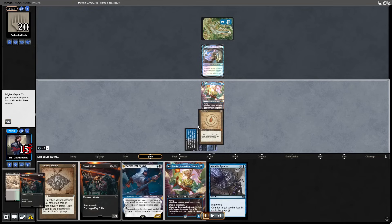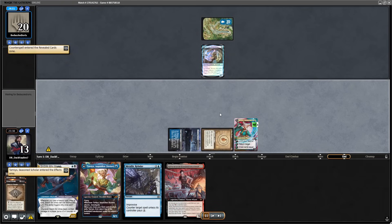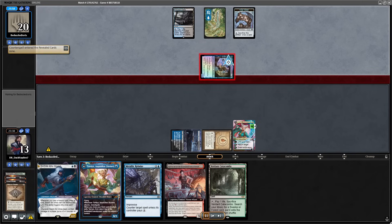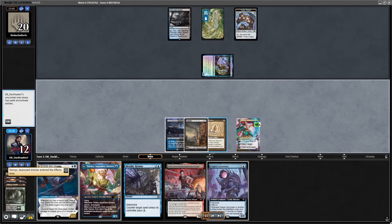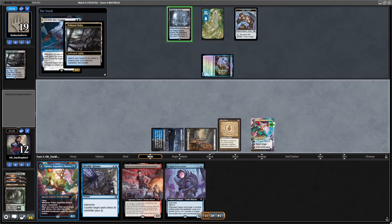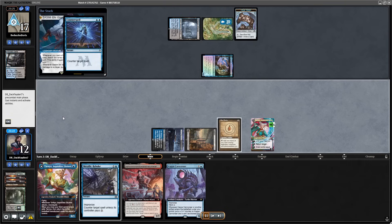Tamiyo on turn 1 — I also played Mox Amber. I actually wanted to cast another Tamiyo, but some bug happened and it skipped my main phase to the combat phase, so I lost that mana. But it didn't really matter — maybe it was even better. Now I had a play where I could go for Basim, play Tamiyo, and trigger Basim. But they countered the Basim.